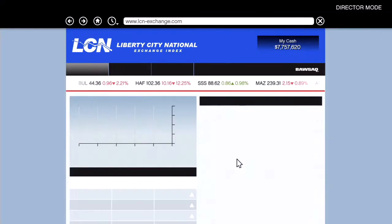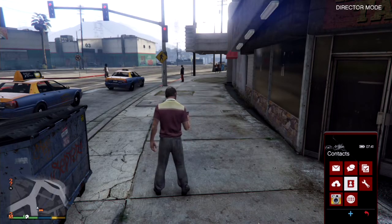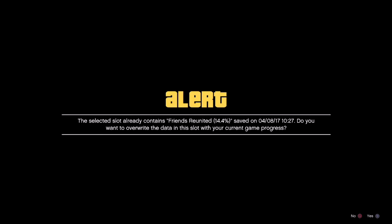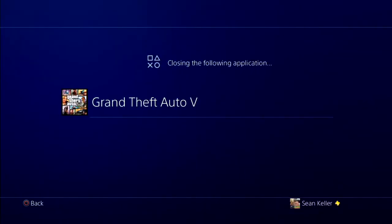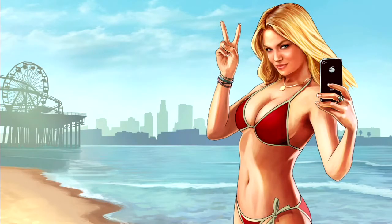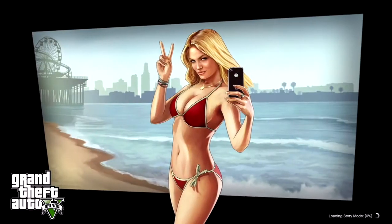Before you close the application after you've done that, go ahead and quick save — I'm just going to write over the current one I'm in — and now you can close out. Go ahead and start the application back up, and don't forget to hold in L1 and R1 as the glass breaks until your display calibration comes up, otherwise you will not be able to get back online.